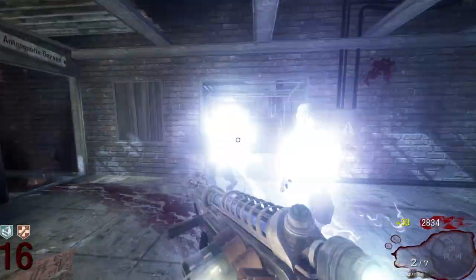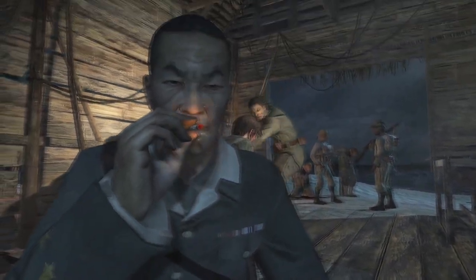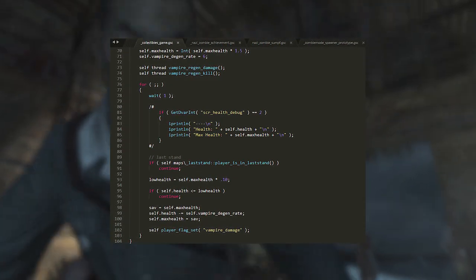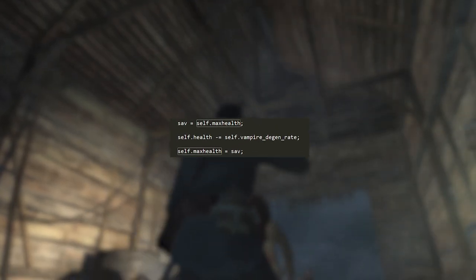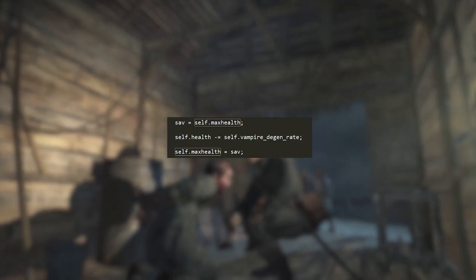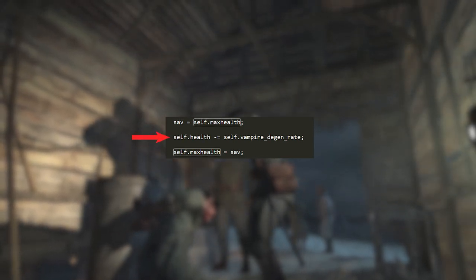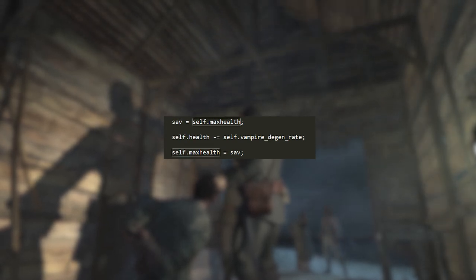The developer making the tesla code probably didn't realize this because in theory he didn't change the max health variable in code, so it should have been fine — but the engine changed it as a glitch. Interestingly, looking at campaign death card code that also messed with regen and health, that developer remembered to save the max health first, do the health editing, then restore max health to the saved variable at the end. If the tesla function had done the same thing, the bug would have been fixed from day one.